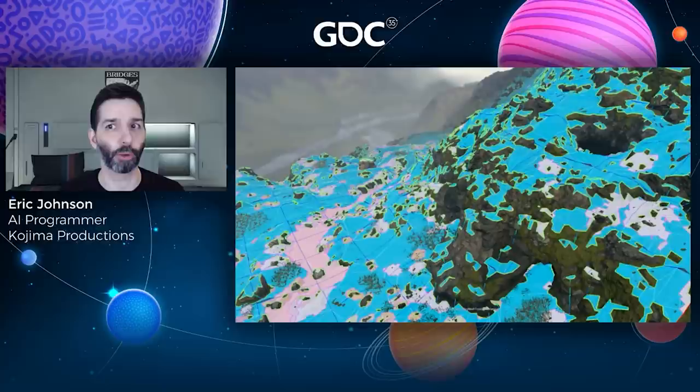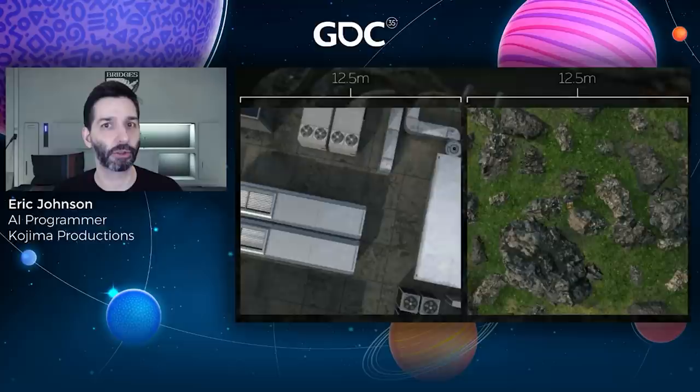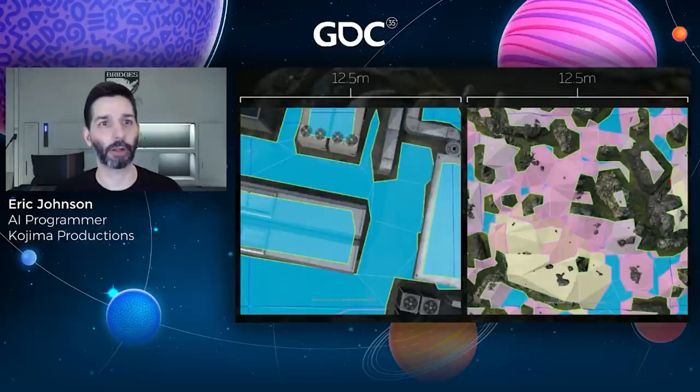Everywhere we looked, there were jagged shapes with sharp turns, thin strips of nav mesh, and tiny disconnected nav mesh islands covering the landscape. Normally we would either make these areas off limits to the AI or work with level design to make them easier to traverse, but in order to chase the player in Death Stranding, neither of those was an option. For every nav mesh polygon in a typical environment, there were a dozen in ours — much more complex than anything we had dealt with before.